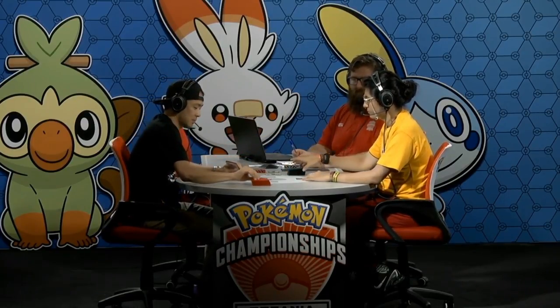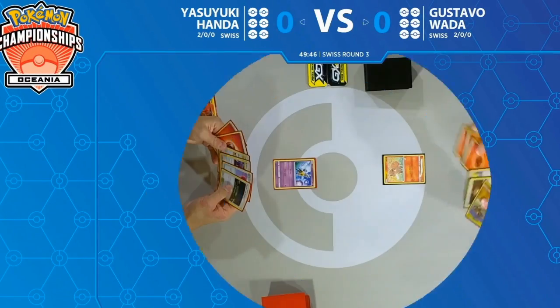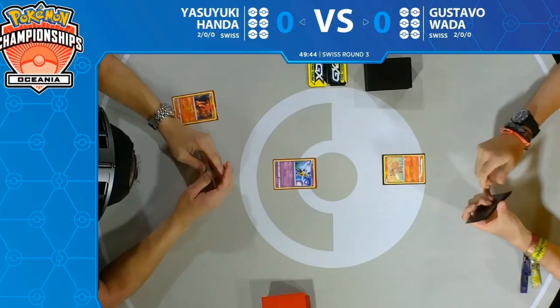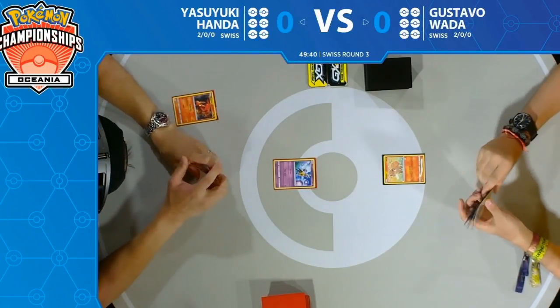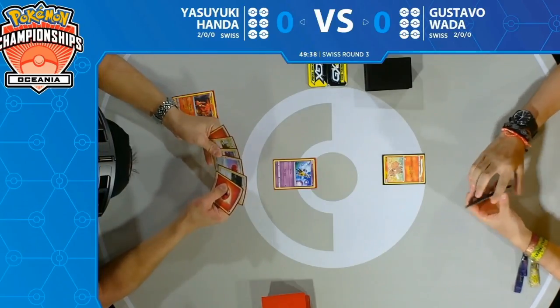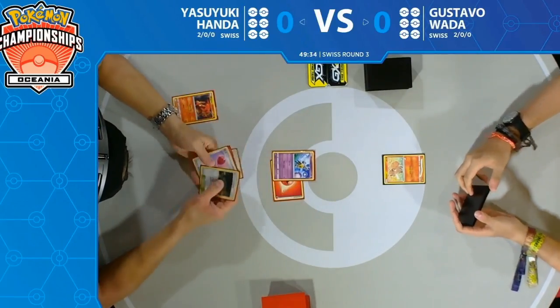Players are about to kick off the match, and it looks like Yasuyuki is starting with a Girafarig in the active spot — certainly not a card we've seen this tournament. You can actually see him breathe a sigh of relief; his hand was very hampered by the no-supporter turn one rule.